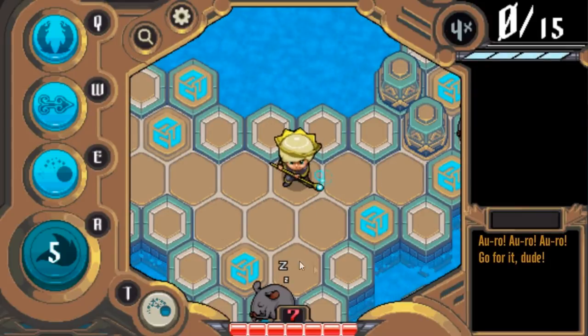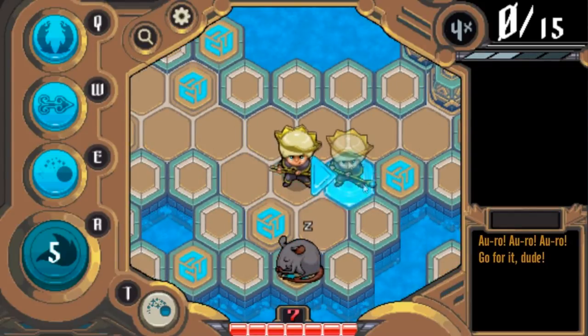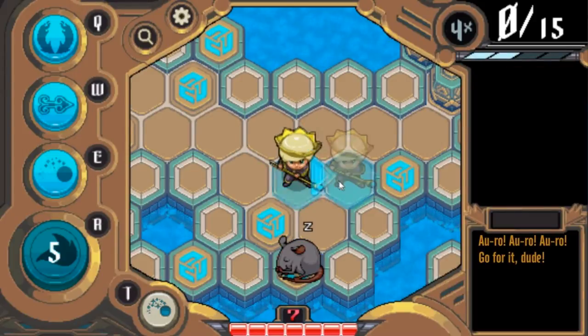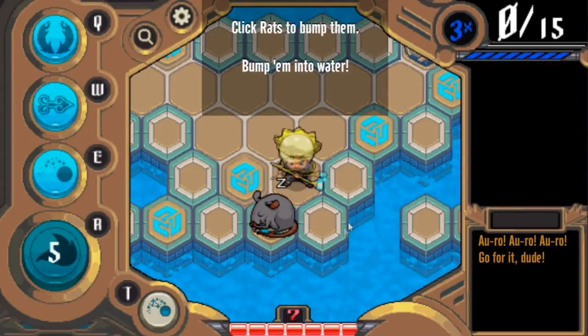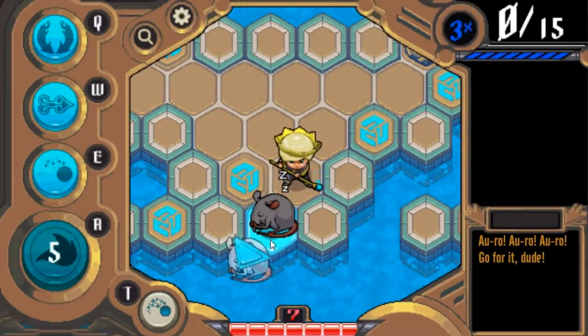These are just a bunch of tiles you can walk over, and there are monsters. The basic concept of the game is you can walk over tiles — if you click and hold, you can get a preview of what will happen when you go to a tile. So I can go this direction. You see this whole map is surrounded by water, and the objective of the game is to bump these monsters into the water.